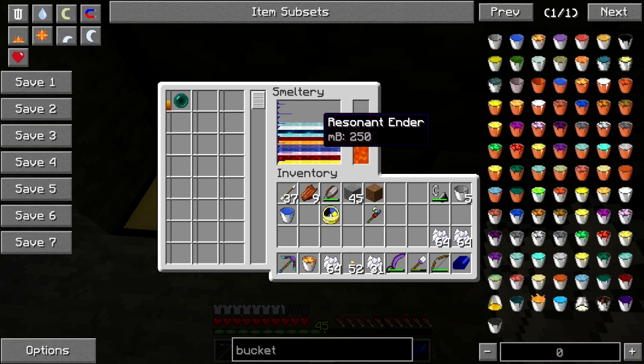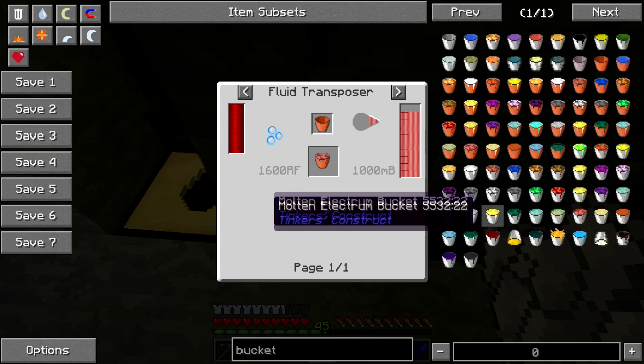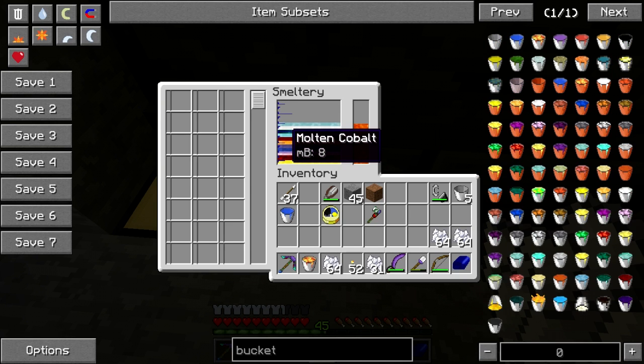Let's see how much we get out of this pearl. I'll throw this meat in there while I'm at it. I need emeralds — not only for a bucket of molten emerald, but also for pig iron. A butt ton of emerald, iron, and a little bit of blood is what that is.